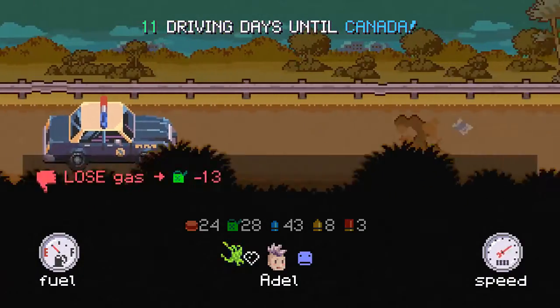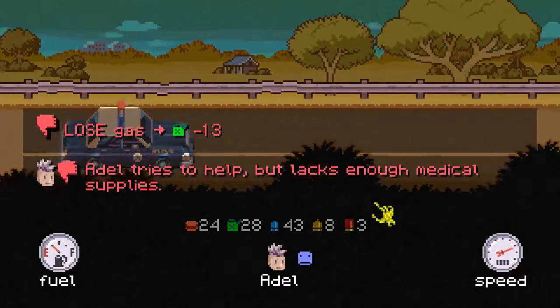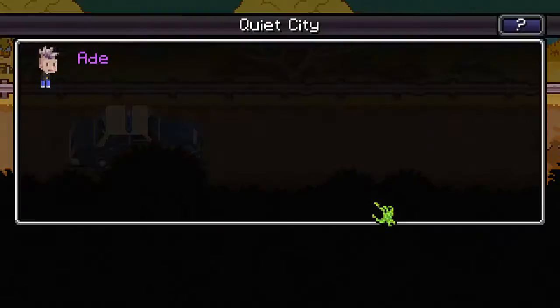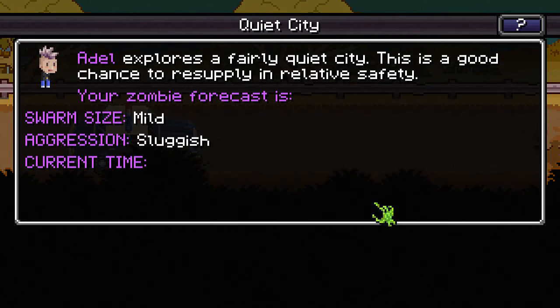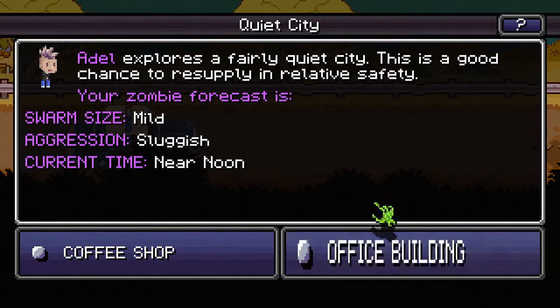We're driving around here, 11 days until Canada. Her health is a lot lower than I thought, if I'm being perfectly honest. We found a quiet city — Adele explores a fairly quiet city. This is a good chance to resupply in relative safety. Your zombie forecast is mild and your aggression is sluggish. That's nice after surviving that siege from before.